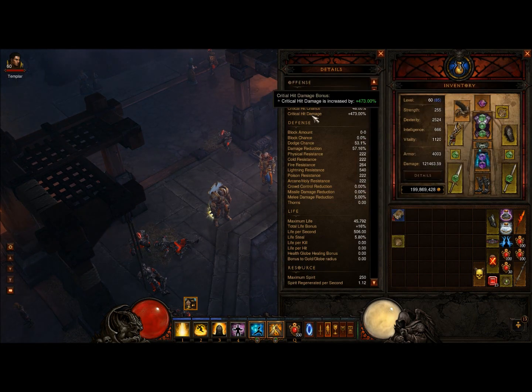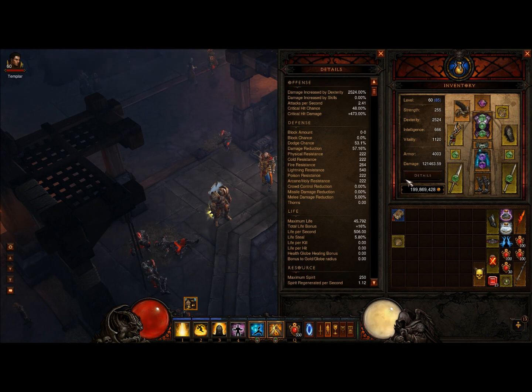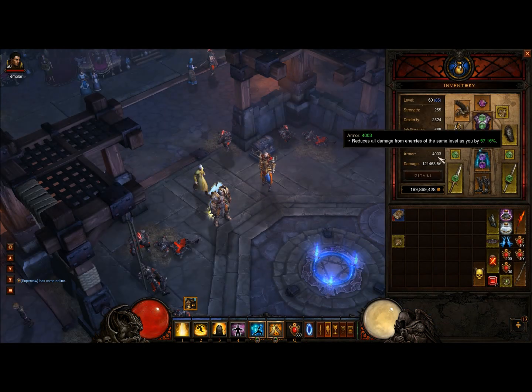Crit hit chance and damage should always have roughly a 10-to-1 ratio. So if I have 48% crit chance, 10 times that is 480 — so I'm close enough at 473%. Most people go for DPS; I personally don't. If you ask me honestly, 121k DPS is way high enough. I prefer my DPS to be somewhere around 100k so I can focus on other things — like armor. I have no Seize the Initiative on and my armor is already 4,000, which is good enough.